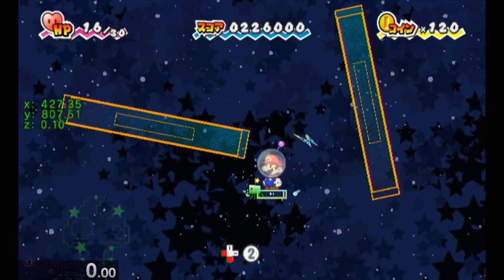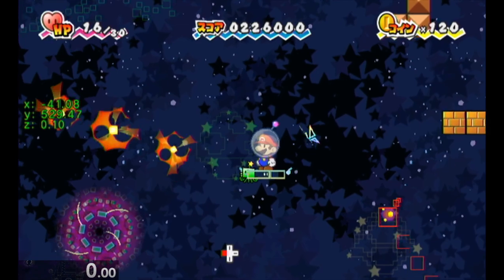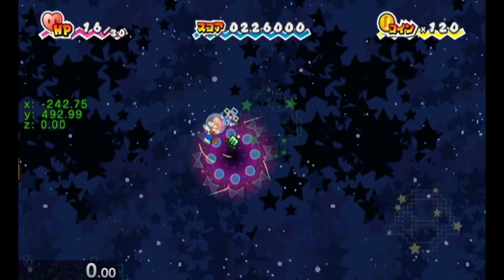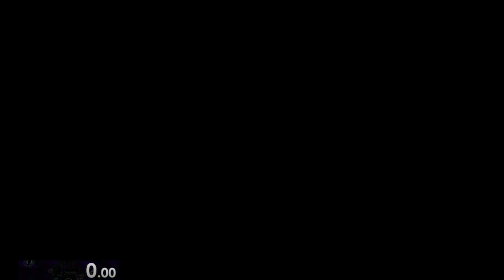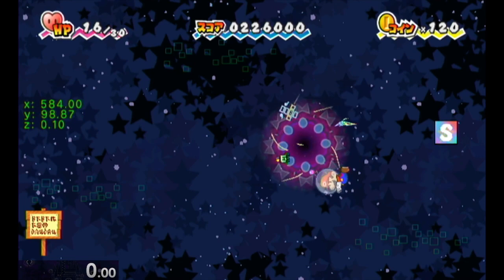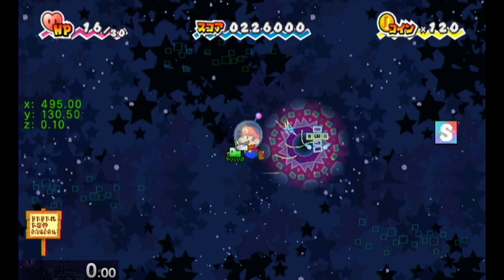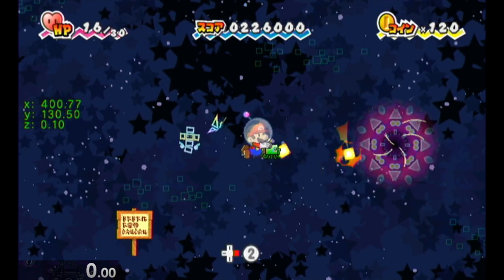So I got hit once there, just because I tried to kill the red guy — because the red guy can get in the way too. So right there I saved a second and a half, just right there when you saw. I could get hit three more times and still break even. Like, that's how good this is. It'd probably be more like two times and still break even, but yeah, it's really good.